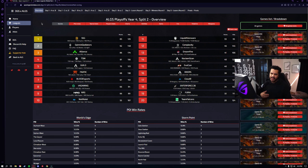The ALGS Playoff Year 4 Split 2 LAN in Mannheim, Germany just came to an end. Big shout out to the players Zynu, Koifull, and our current brand new IGL GOAT in Apex Legends, Phony himself. Huge congratulations to the success of SSG. We love seeing SSG come out with this dub.